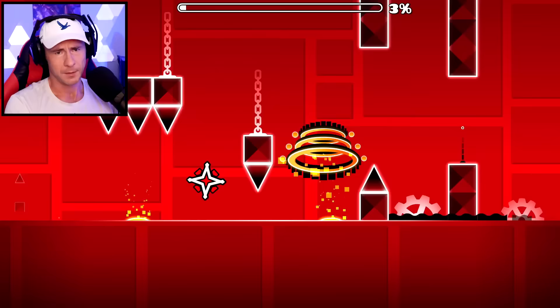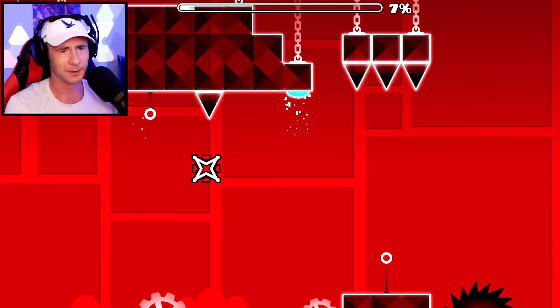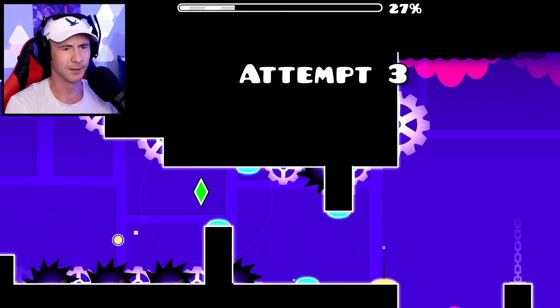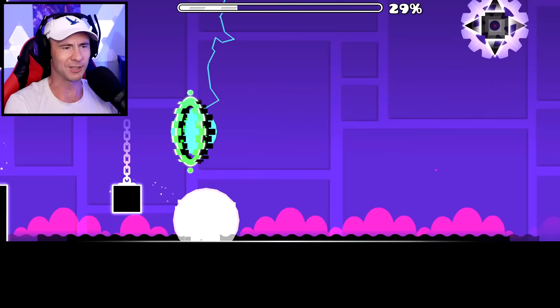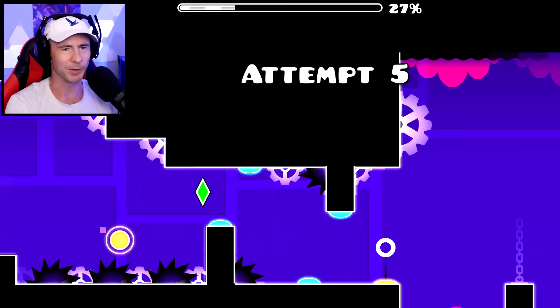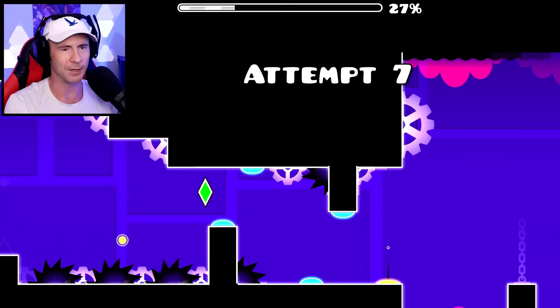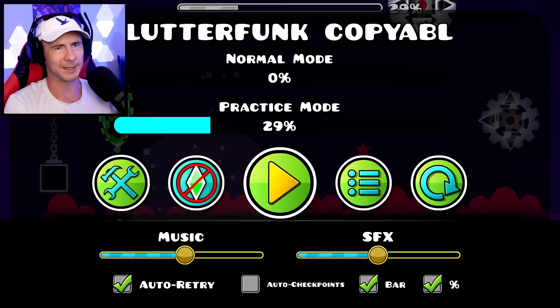I did Time Machine after X-Step. Clutterfunk is going to be - once we get to the ship after the mini cube, it's just GGs. We might be able to get 30%. It's just such a tiny jump with the mini. Maybe we can change into the big cube and then jump, but if we jump right at the edge, that's impossible. Clutterfunk: we can get to 29%.